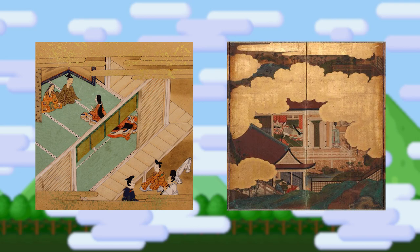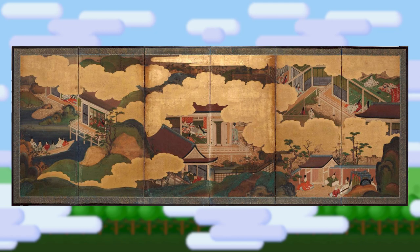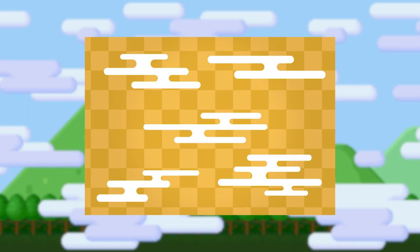Both of these cloud types are used in Yamato-e art to prevent the scene from becoming overcrowded with detail, creating blank spaces almost like margins which can separate different scenes and locations, allowing for many to coexist on the same canvas and allowing for the natural progression of a story, which aids in telling a narrative through images. These clouds can also be stacked on top of one another to give the illusion of height. Today, these clouds are also referred to as Japanese-style clouds or wafu na kumo.